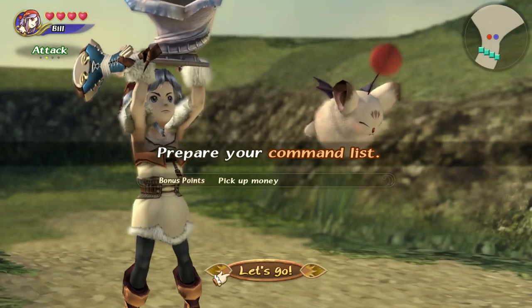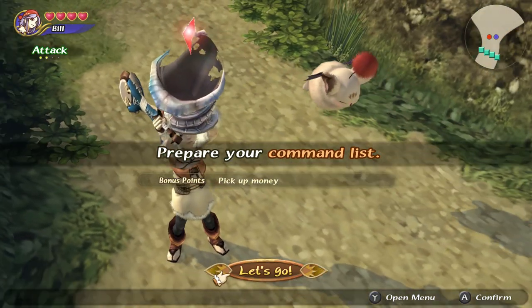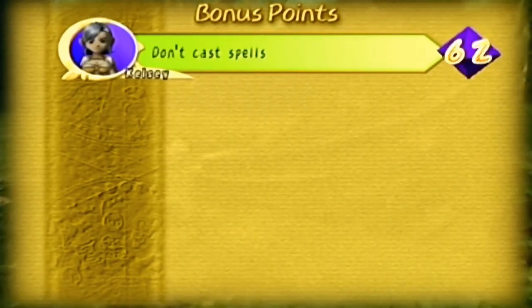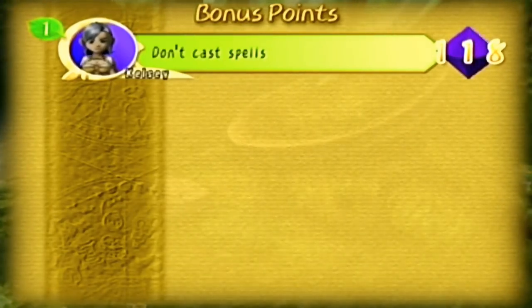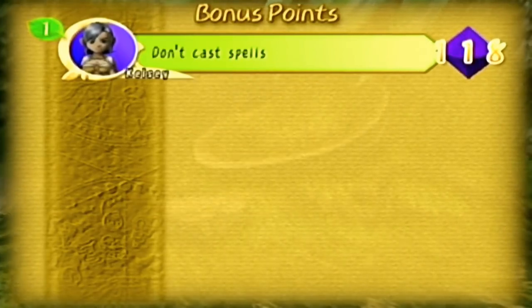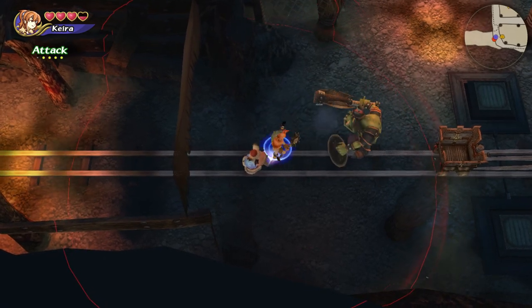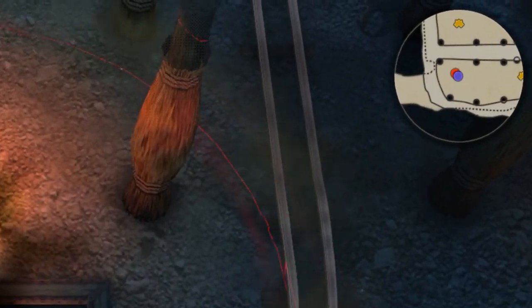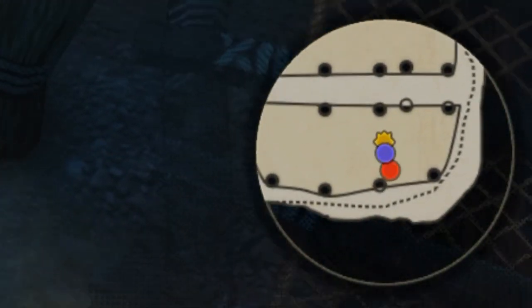Another improvement is the bonus point system. At the start of every stage your bonus requirement is now shown on screen, whereas on the GameCube it was completely invisible without a Game Boy Advance linked up to display it. It also seems they removed the horrible bonus parameters such as 'don't cast spells' or 'don't pick anything up,' which were very frequent on the GameCube and extremely counterproductive. Radar for the levels now exists at all times, showing the stage map, treasure locations, monster locations, and terrain outlines all in one — hugely benefiting the single-player experience.